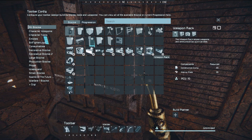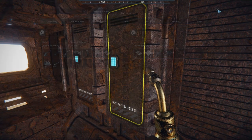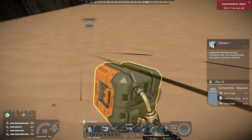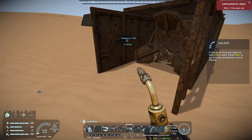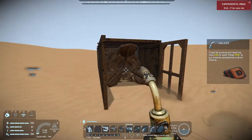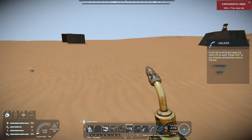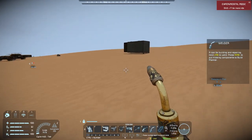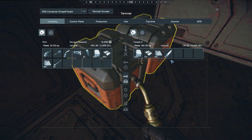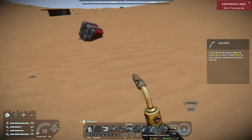Found a weapons rack — let's see if there's actually a weapon in it. Nope, of course not. The weapons rack has everything except a weapon. There are more resources and a drill. We're not mining on this server, but at least we have a drill — I guess I could make an underground base. We can get blueprints for interior turrets. Let's check this storage.